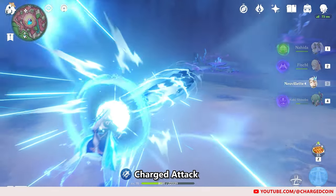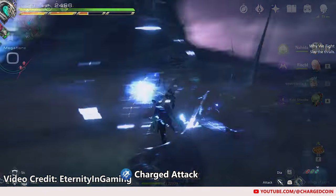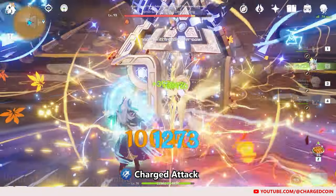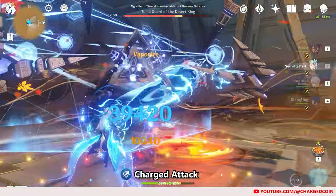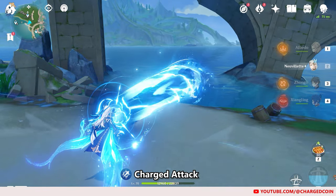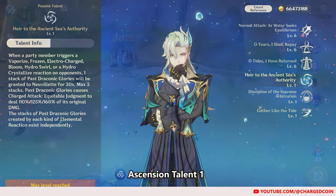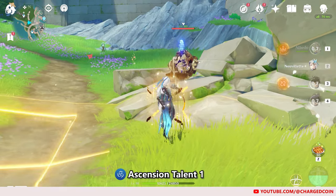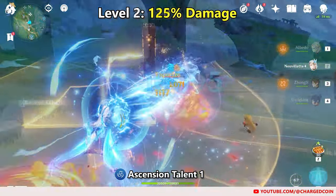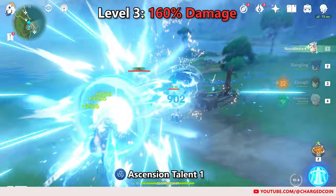If the seal is formed, however, Neuvillette will unleash continuous AoE Hydro damage in a beam similar to Final Fantasy XVI's Bahamut's attack. This will not consume any stamina and lasts 3 seconds. If his HP is above 50%, he will lose HP. For his Ascension Talent 1, different types of Hydro reactions caused will increase Neuvillette's charged attack damage up to 3 times, at 110%, 125%, and 160%.